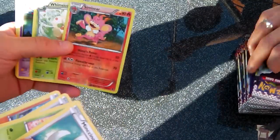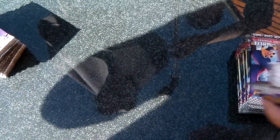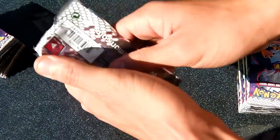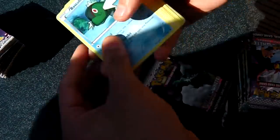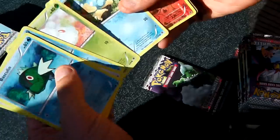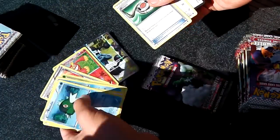Am I missing the hollows? Oh, so I am. Simisir and a Whismacup. You've got to give us a bit of patience here — we are outside so there is a bit of wind. Wow, that's nice. And a Catcher as well in the same pack.